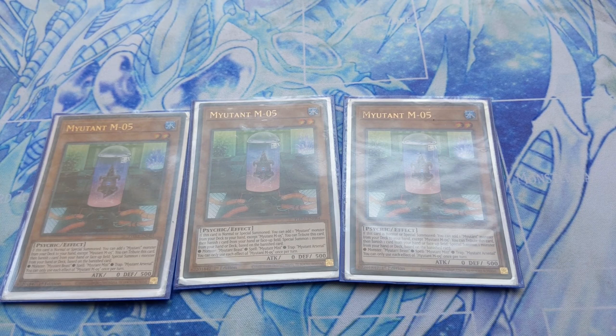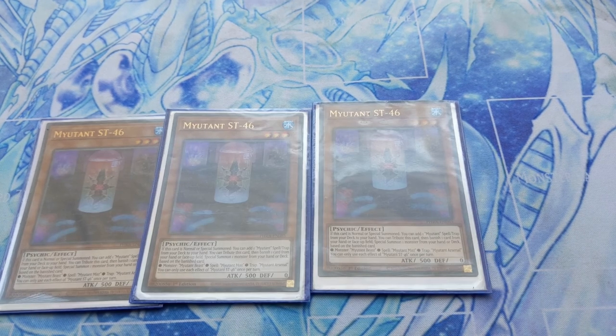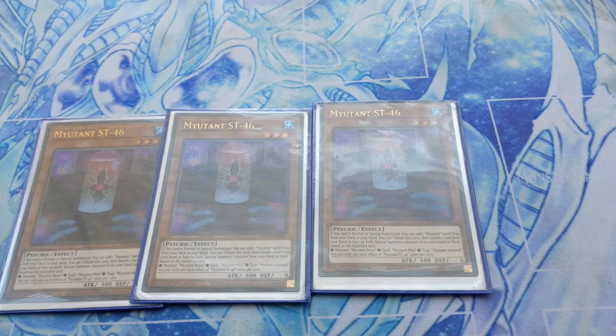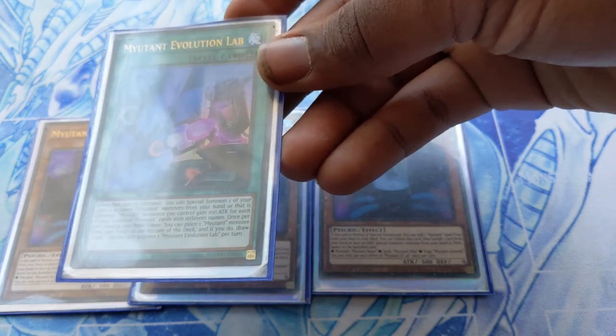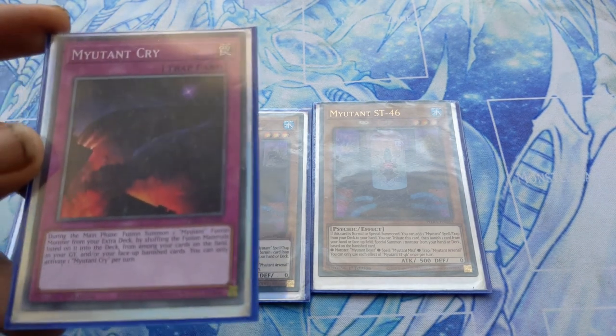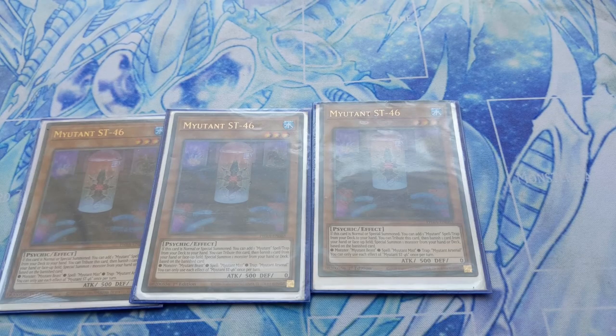The next key Mutant monster is Mutant ST46. Its effect: if this card is normal or special summoned, you can add one Mutant spell or trap from your deck to your hand. The targets you'd be adding are Mutant Evolution Lab or Mutant Cry, which is in my opinion one of the best traps that Mutants have.